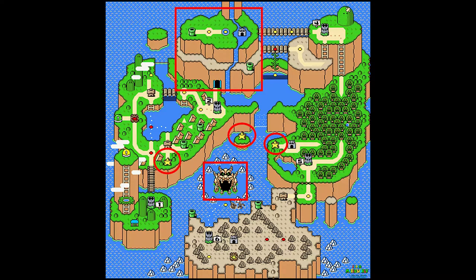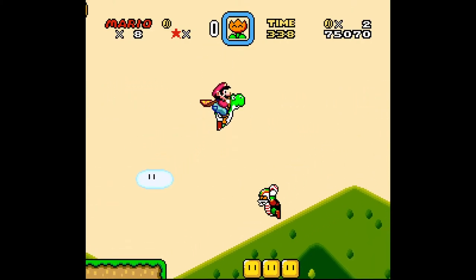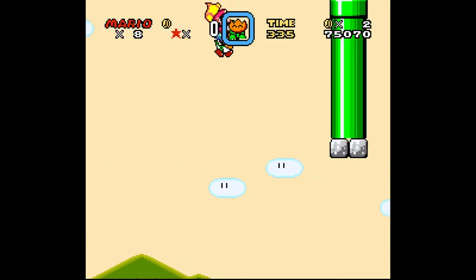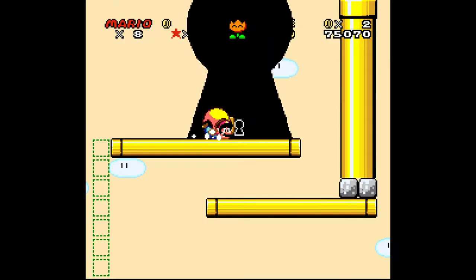To get to the Star World from the beginning of the game, I suggest heading over to Donut Plains 1 and getting the secret exit there by flying with a Yoshi and ditching the Yoshi in order to get up to the key spot. Alternatively, you can come back after you've unlocked the Switch Palace for easier access.